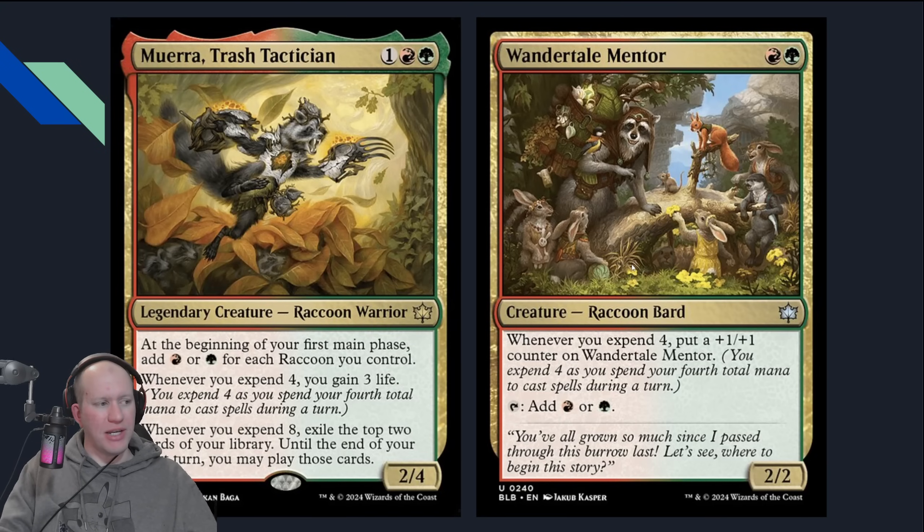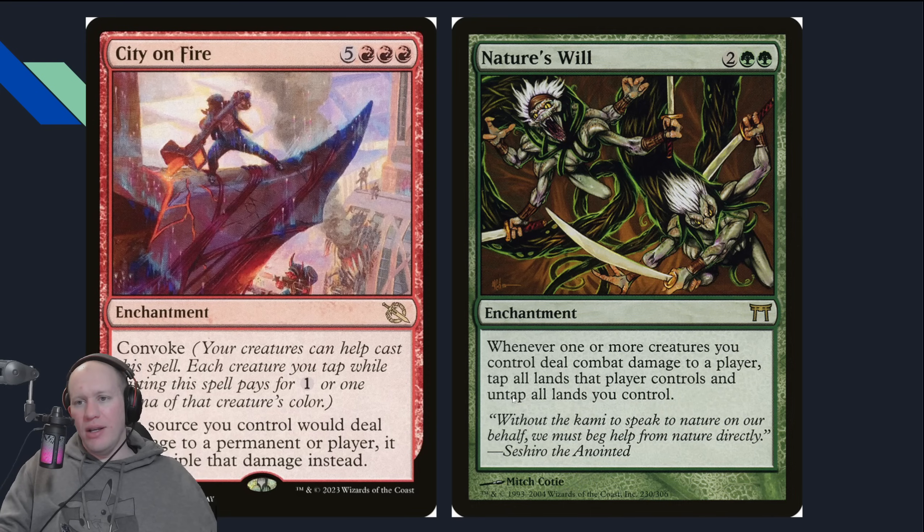Looking at cards you can potentially use with him: the new creatures with the expend mechanic — all the raccoons will apparently have that. Expend is basically: if you spend over a certain amount of mana on your turn, you get a bonus. The Wondertale Mentor, if you spend over four casting spells, you put a +1/+1 on it. Or this Mura, when you expend over four, you gain three life, and when you expend over eight, exile the top two cards of your library. You've also got lots of different enchantments — whether to force combat, deal additional damage, or something like that.